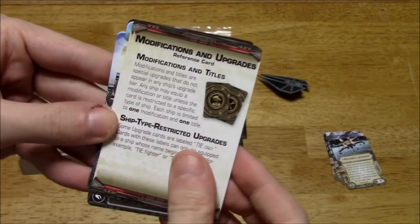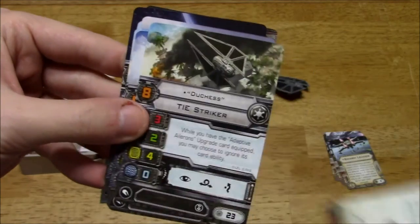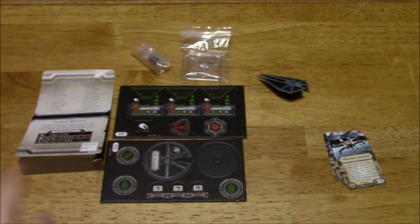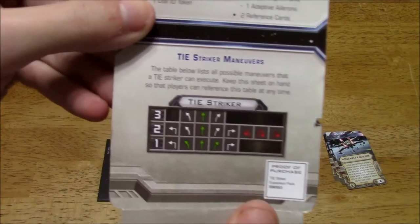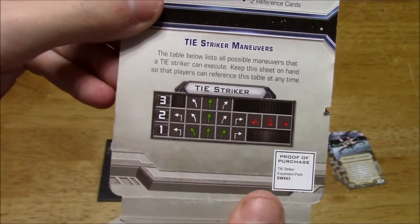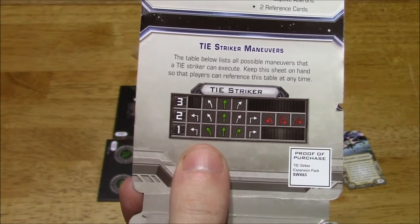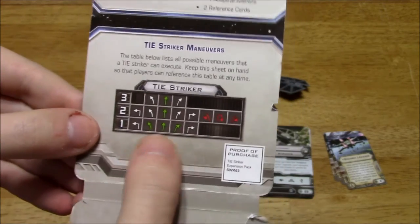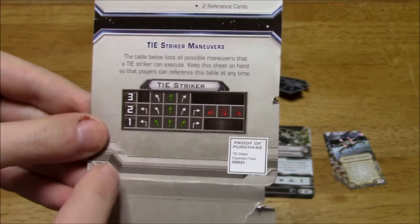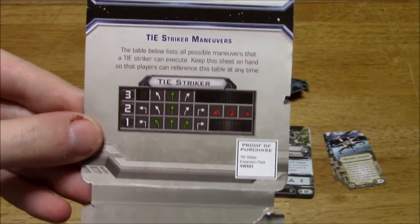The expansion comes with a few reference cards covering modifications, upgrades, and Segnor's Loop. Speaking of which, let's check out the maneuver dial. It doesn't go above Speed 4, which may reflect that it's more of an atmospheric fighter. There are a lot of green maneuvers going straight, and it does have the Segnor's Loop and a K-turn, which is kind of nice.